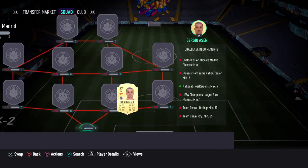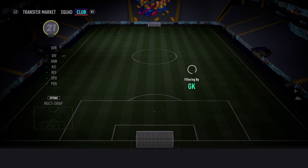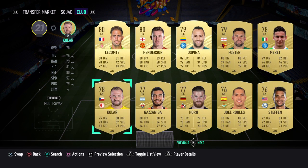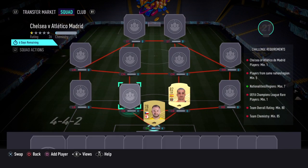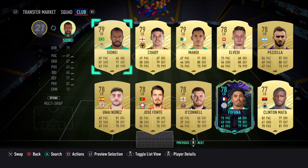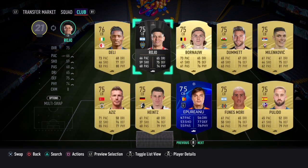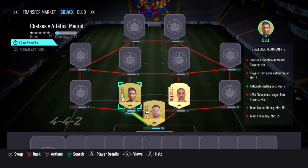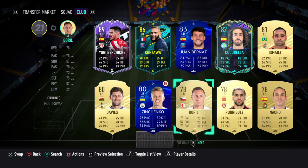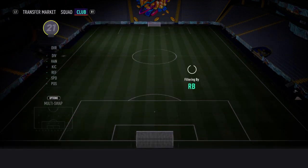Fairly simple. First of all, at right centre back we have Sergio Asenjo. I'll go through their names at the end if you kind of miss them. In goal we have Kolar, I think his name is. We've got a nice little hybrid going on here. At left centre back we have some 76 red guy — his name is Dele. At left back we have some guy called Boreal. At right back we have Ruben Penner. So that's the back line.